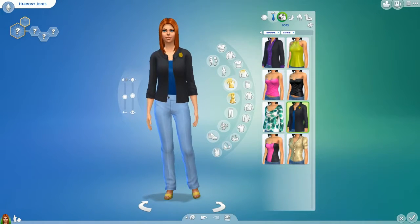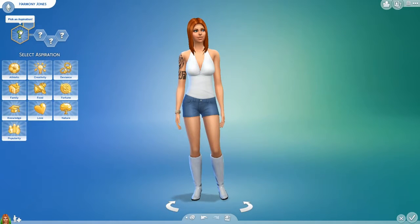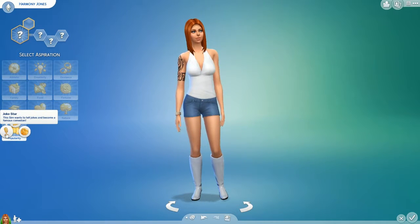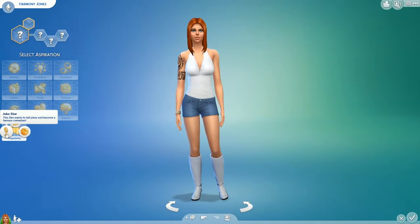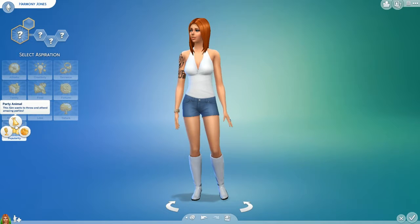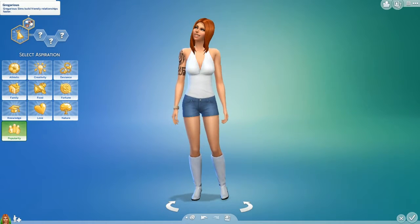What I'm getting from Harmony Jones, her style from both outfits so far — let's go to personalities. She likes to have fun. What's her aspiration? I feel like popularity. She either wants to be a famous comedian or throw and attend amazing parties. I can see Harmony throwing some amazing parties. It's either between the Joke Star or the Party Animal, and for Harmony I think we're going Party Animal. Her bonus: Gregarious — Sims build friendly relations faster.